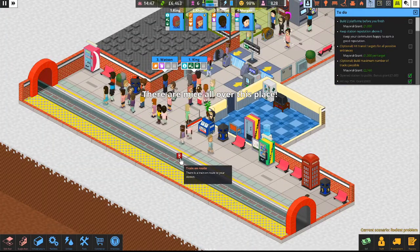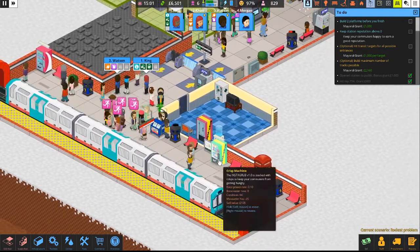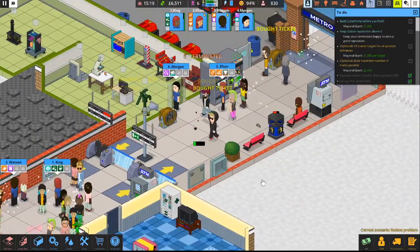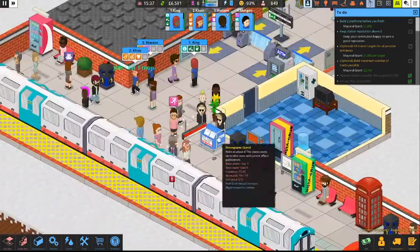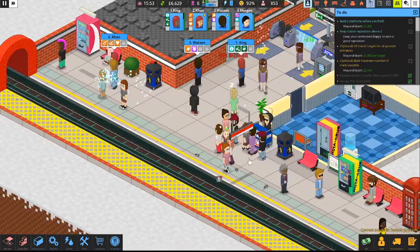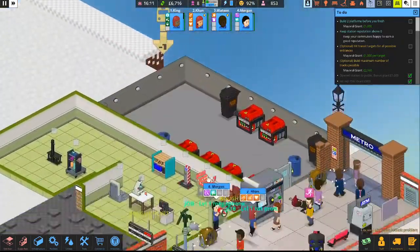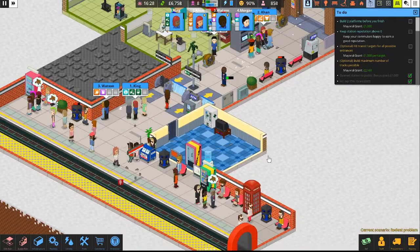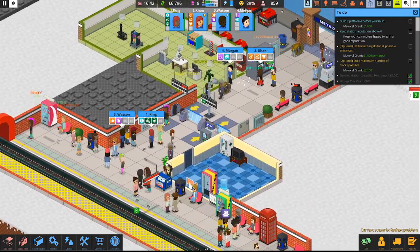Hopefully we can get this next train in and shuffle some people around. Khan, I need you to start shocking those rats! Don't mop — shock! There you go, that's what we need. Shock that rat. What about that rat behind you? Are you going somewhere else? Everyone's just freaking out.